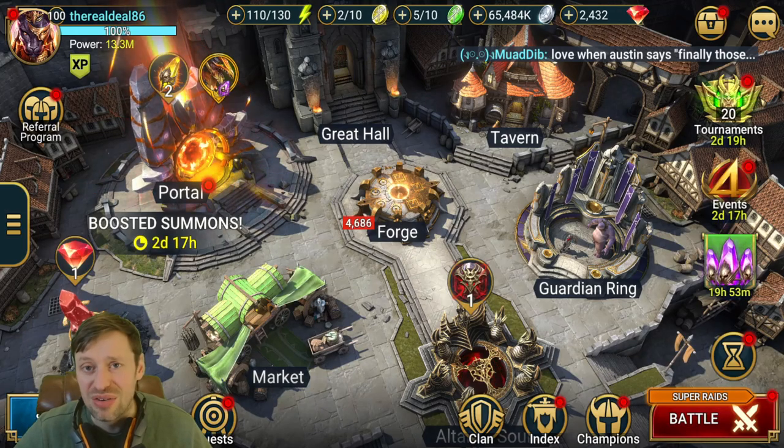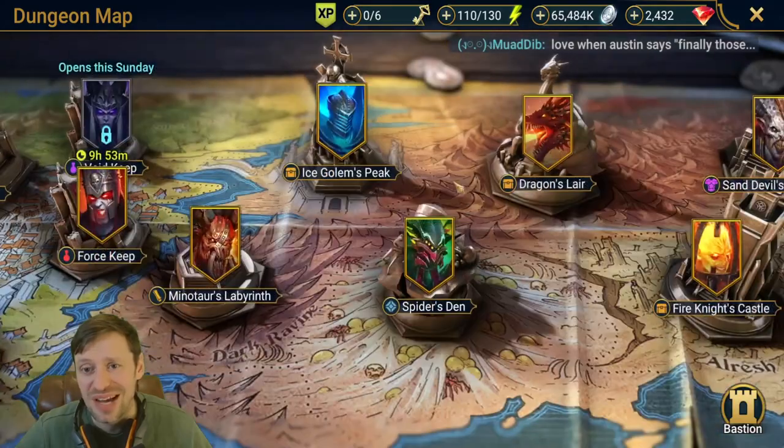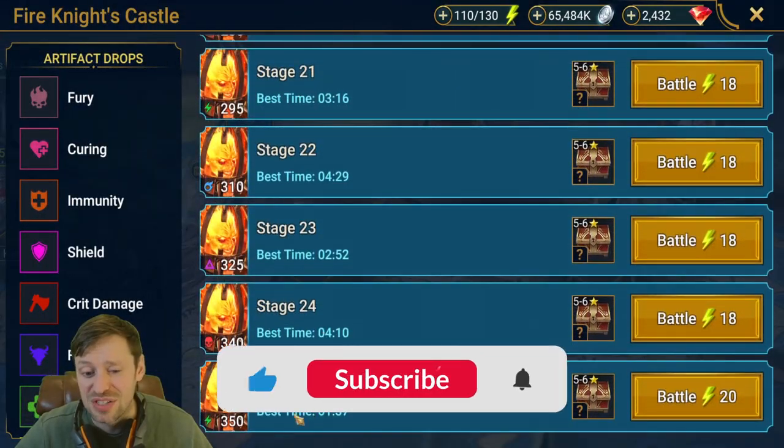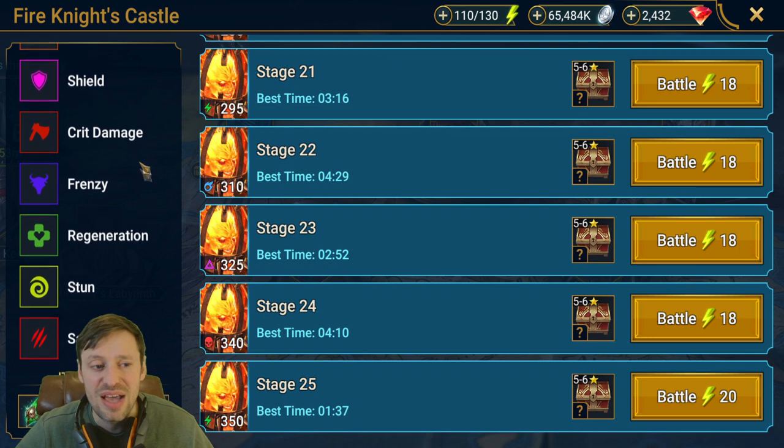What is up guys and welcome back to another Raid Shadow Legends video with me, the real deal. Today we're going to be doing Famine 25 in under two minutes. I've got a really nice team to show you, and my fastest time is one minute 37. This team has a 100% win rate and varies between one minute 37 to about two minutes, so it's nice and fast.